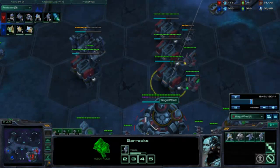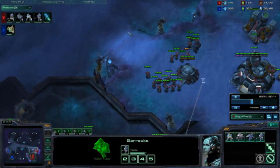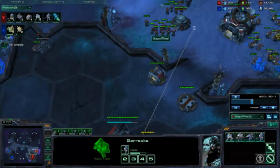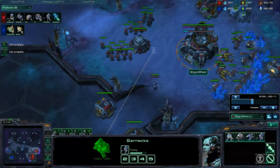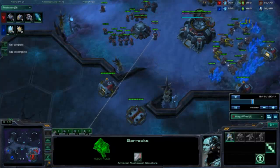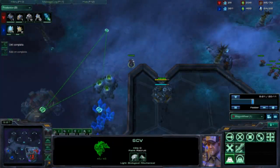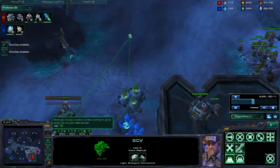Get those two Ghosts out — I like to get two. You can get one, but I like two in case you miss or they split. If they actually split, that's a problem, so you want two. Stim should almost be done, and then as soon as you get two Ghosts and Stim, you want to push out. Make sure you're always building SCVs and units — macro hard. I go for my third early because you want that economic advantage over the Protoss, and I'm going to push out as I get my third.